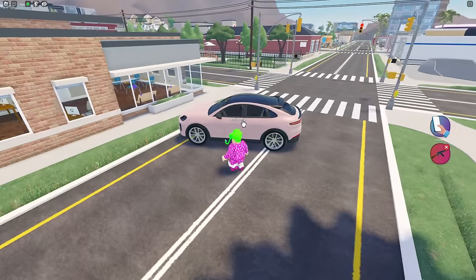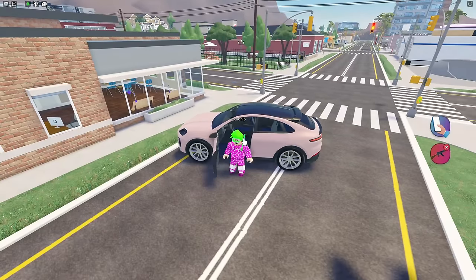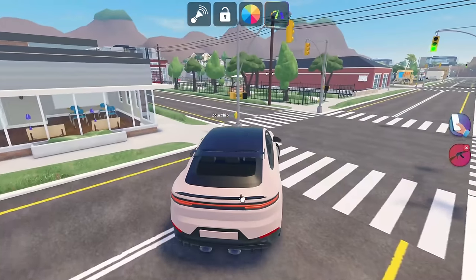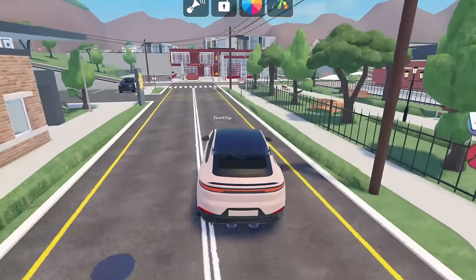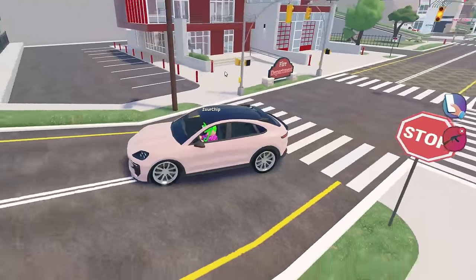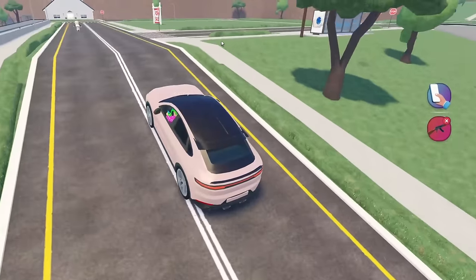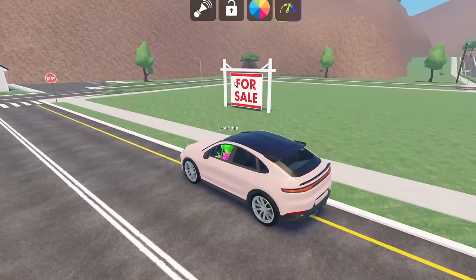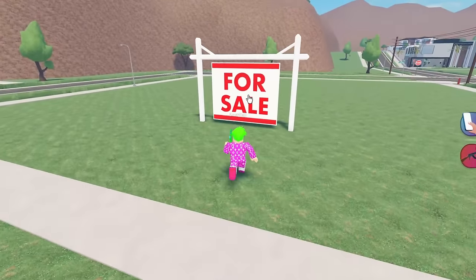Instead of teleporting to the homes, I'm gonna drive over to the home area. This is a pretty nice car — I didn't even know this was free. It's a really nice car for being free. We got the police station, we got a police car on the outside. And is that the fire department? Yes it is, dude — it's literally the fire department right there. And it says for sale here. I think we can make a house there. Let's go check out the houses.